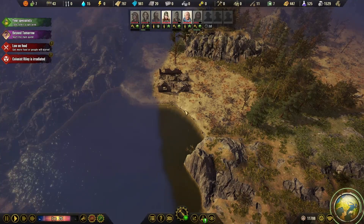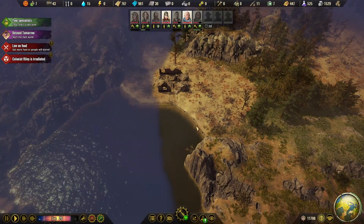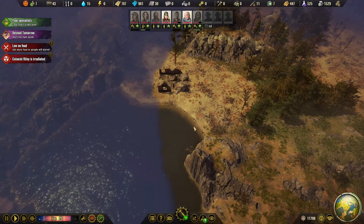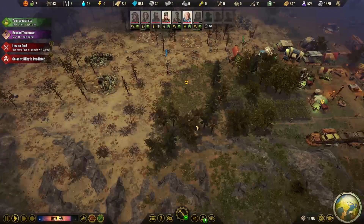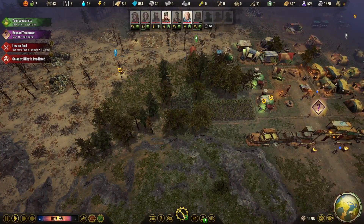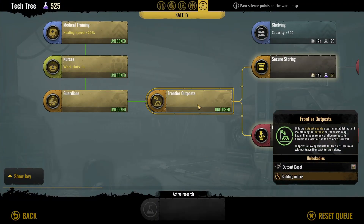I actually have enough discovered that I can get another water source and another food source going. I just need to get a road out there. Let's get some research going first. We just unlocked Frontier Outpost.